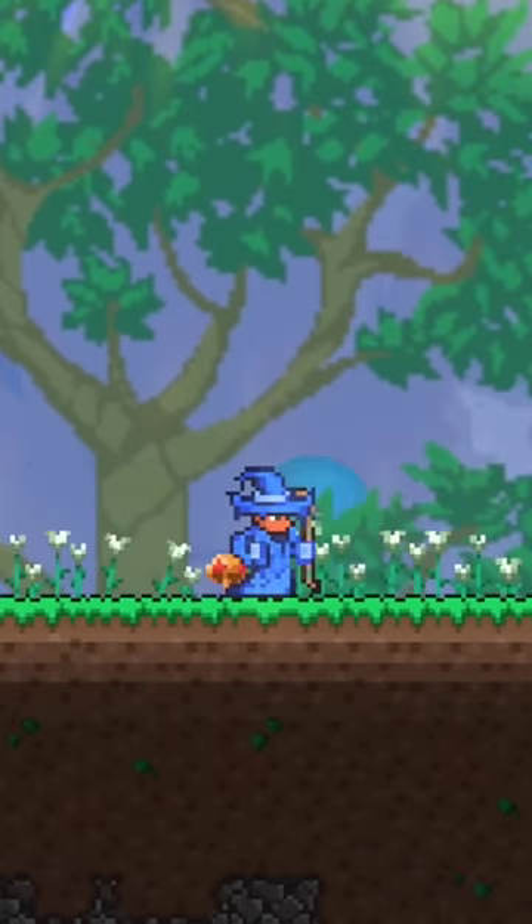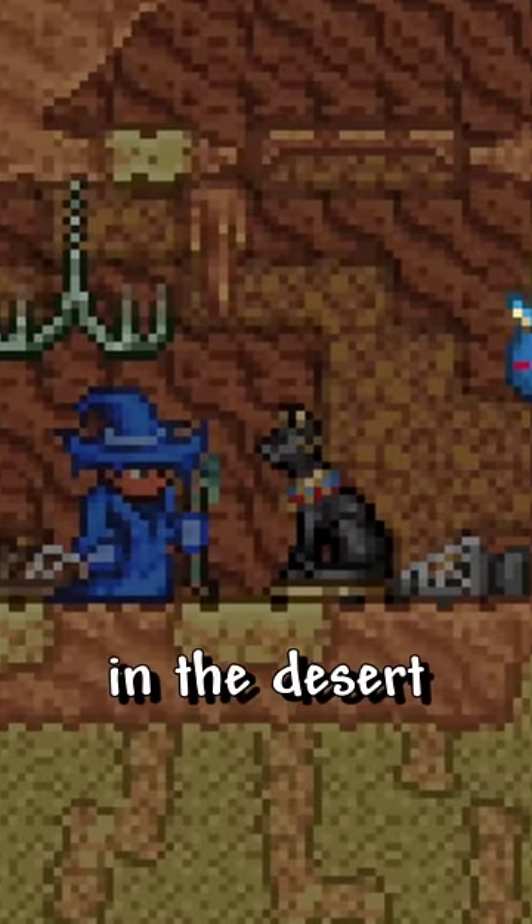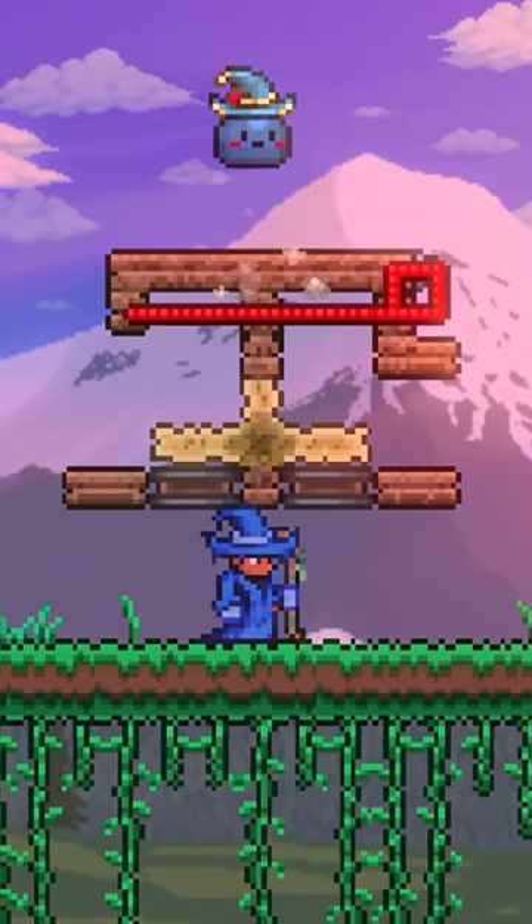To start, you'll first need to get the following materials. Start your world in multiplayer, and get some Bast statues in the desert. Then you'll want to make the setup I have on screen.